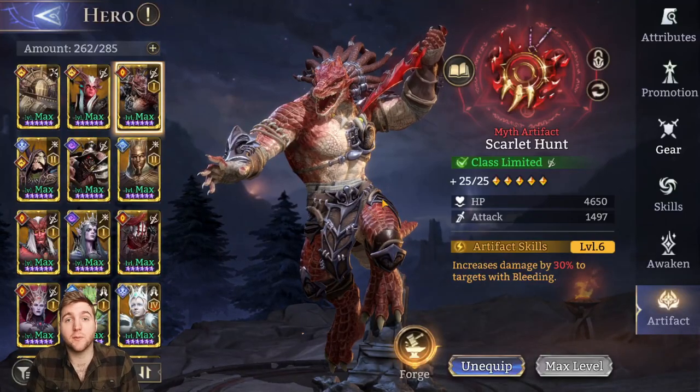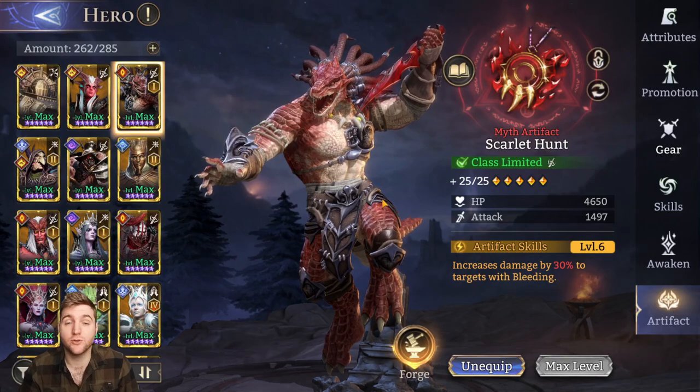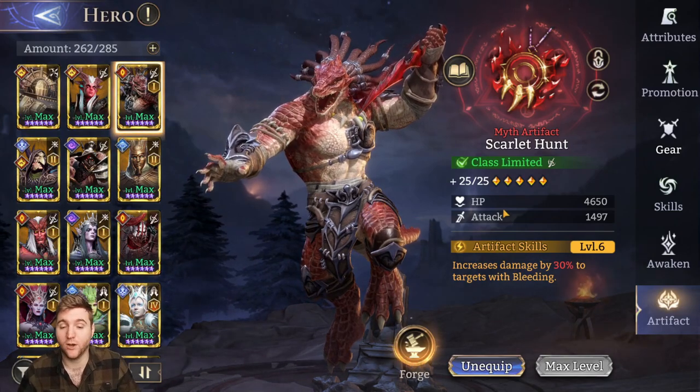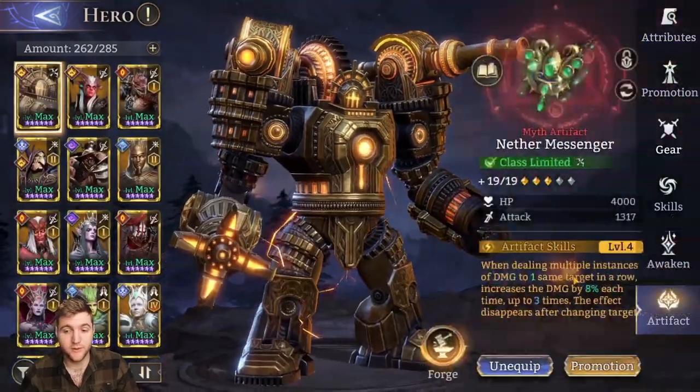Today's video is about artifacts — the artifact tier list and artifact fusion rates, because it's very important to know how you can get hold of them. If you're not familiar, to get to artifacts you go to Hero, then go down to Artifact.